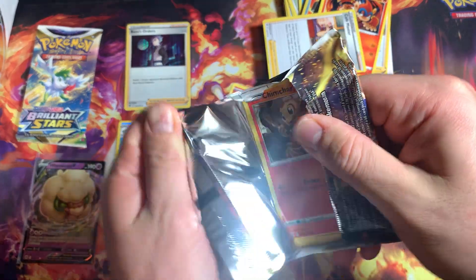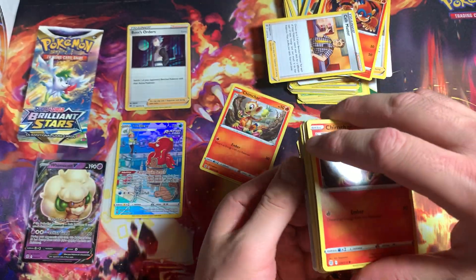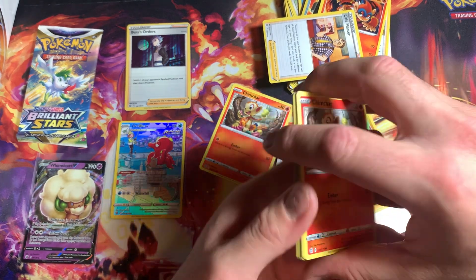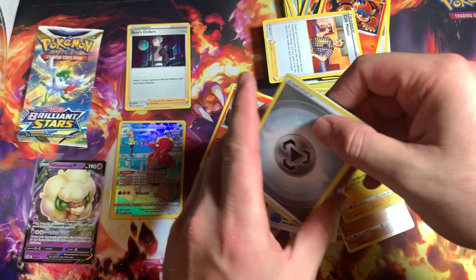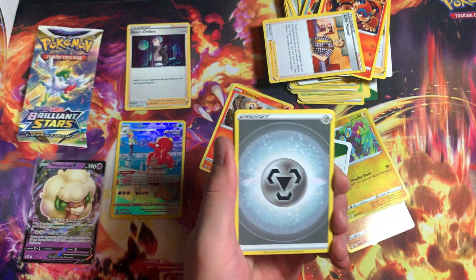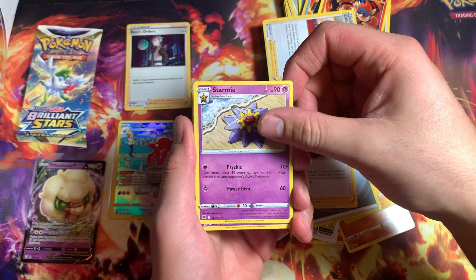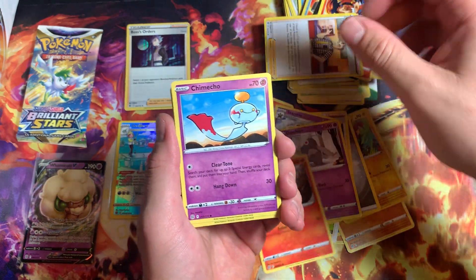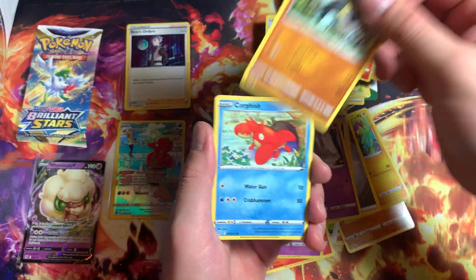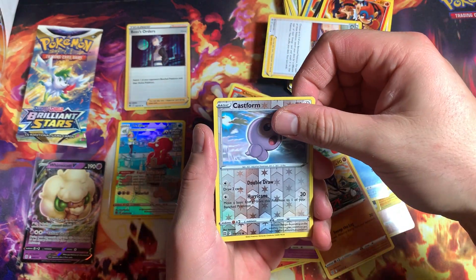Going to see my packs — these ones are kind of more flimsy. Steel Energy, Cynthia's Ambition, Staryu, Dust Collapse, Chimchar, Chomeco, Gallade, Corpish, Sawk, Crafts Farm. Drew it again right here.